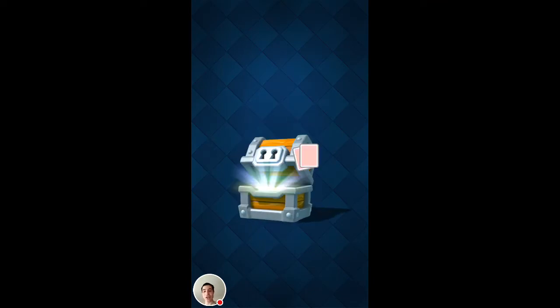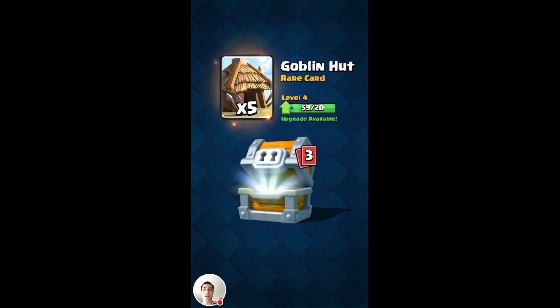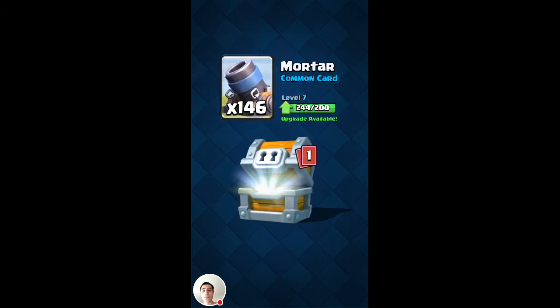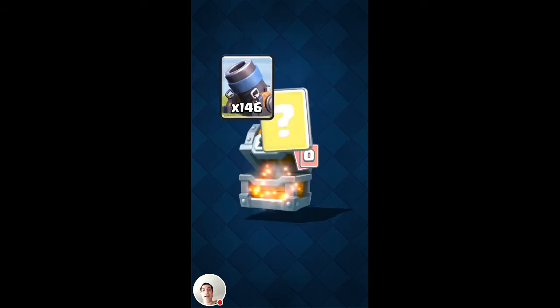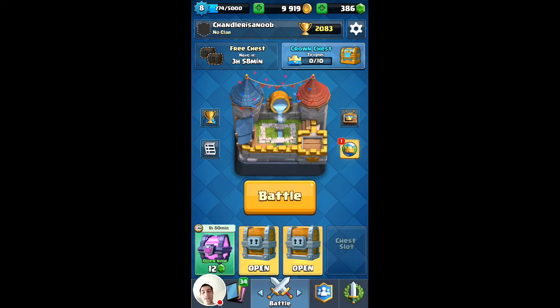Let's get into the first giant chest, guys. Wish us luck — hit that like button if you think we're going to get a Legendary out of any of these. We got nine Valkyries, 146 Mortars, and 22 Mini P.E.K.K.A.s — that's a lot of rares. Pretty decent Mini P.E.K.K.A.s there.